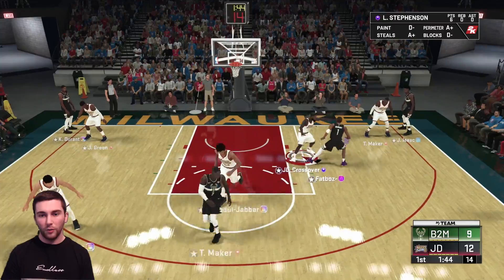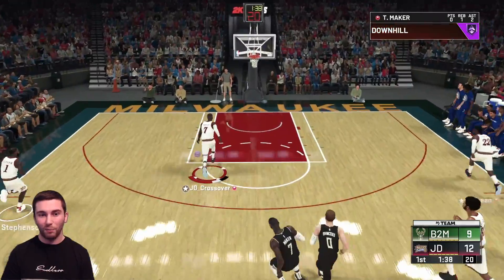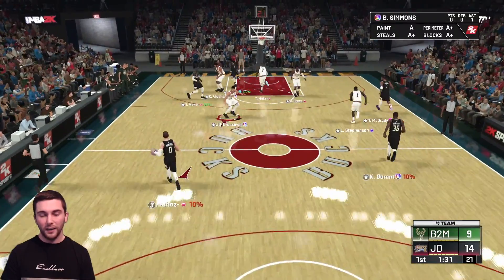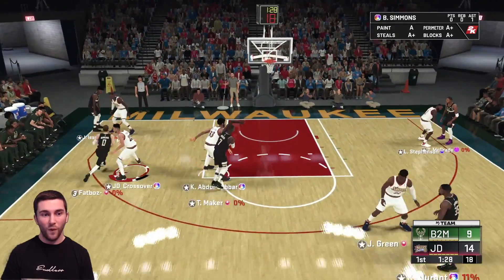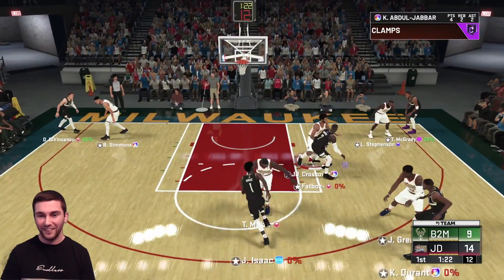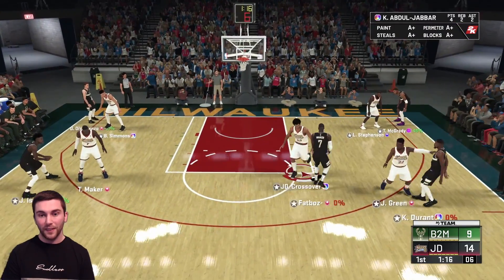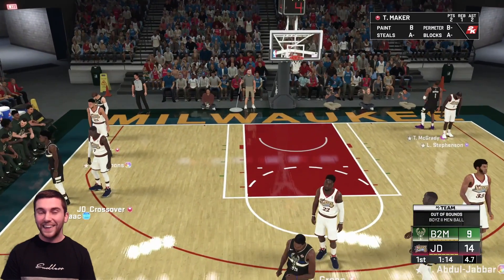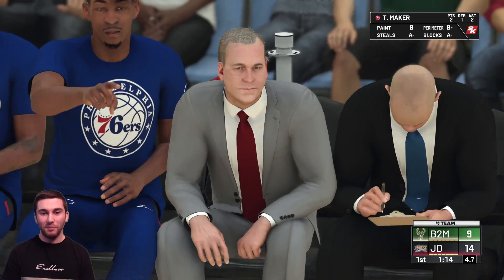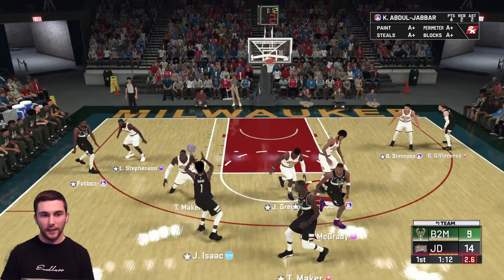He's coming into the post with T-Mac, fades away - nice. We've got Thon Maker out on the break, he's not the fastest but he is first down the floor. We are doing very well. We'll try to bait him into taking another three. He kind of jumps and passes out again, we get another deflection. If he scores off this possession I'm going to be upset because we've been all over him - this is a really good defensive possession.